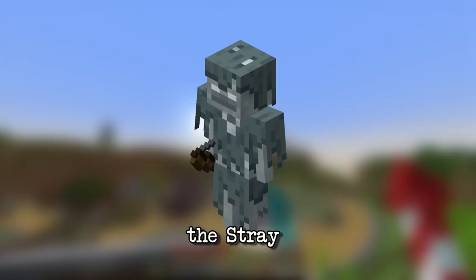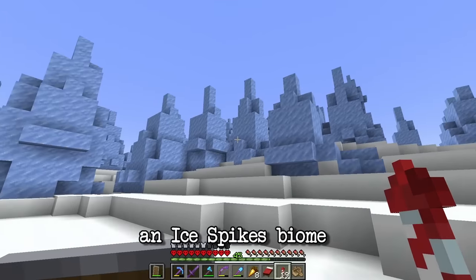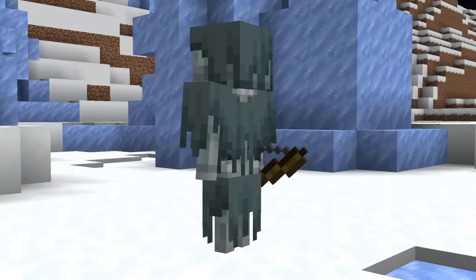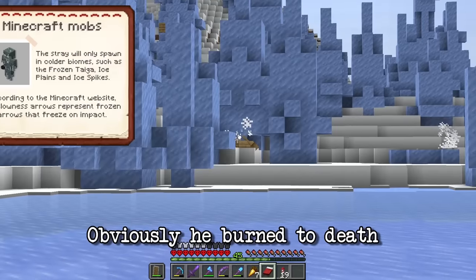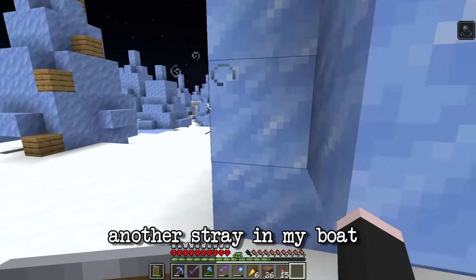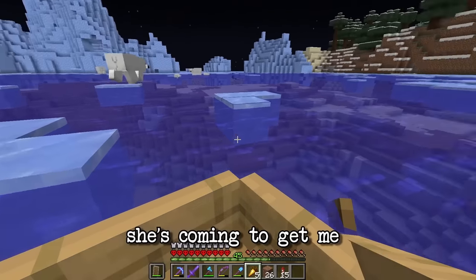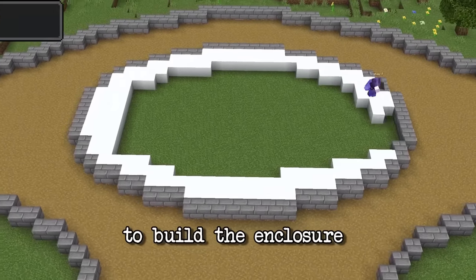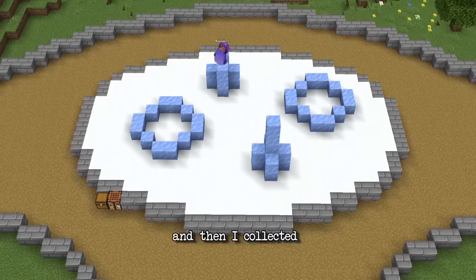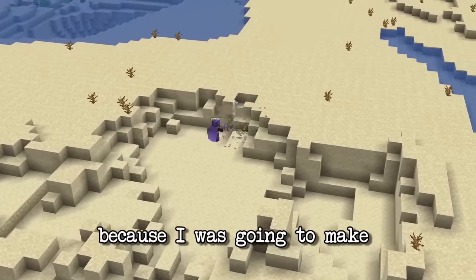Let's move on to the next mob: the stray. Strays only spawn in cold biomes, so I flew over to the frozen ocean I'd found when looking for polar bears for the animal zoo. I actually came across a nice ice spikes biome, which is quite rare. I thought strays didn't burn in sunlight since they have a sort of rag on their heads — so I got one in a boat and as soon as the sun came up, obviously he burned to death. The next evening I caught another stray and immediately made my way home. I put the stray in a safe place and then built the enclosure: covering the ground with snow, collecting plenty of ice from the ice spikes biome, and building some custom ice spikes. I also went to get plenty of sand to make all the walls with glass.